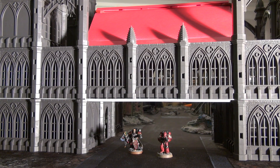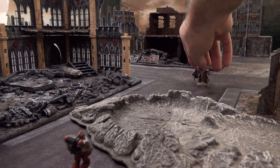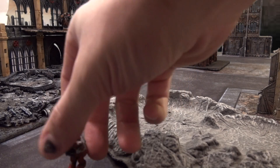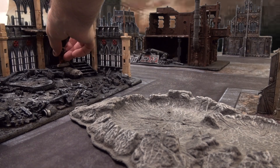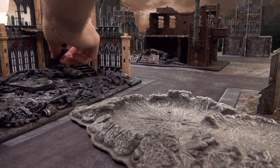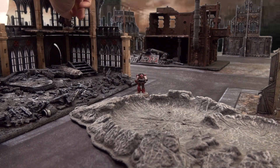It's going to really even the odds in regards to balancing hand-to-hand versus shooting. If we're at a higher position, we're going to have a better field of vision, like you would in the real world — you have the high ground, putting you in a position of advantage. The individual down here is in a position of disadvantage and won't have as many line of sight options. So just think about that when you're putting terrain on your boards.